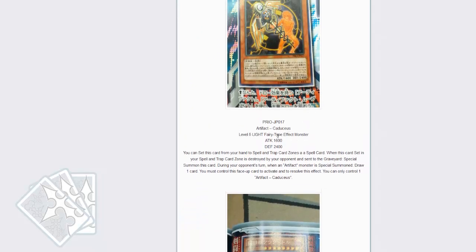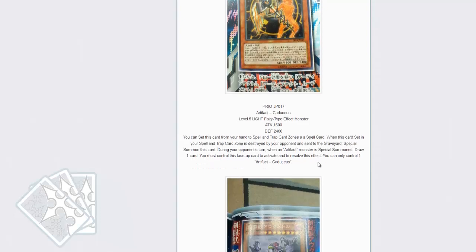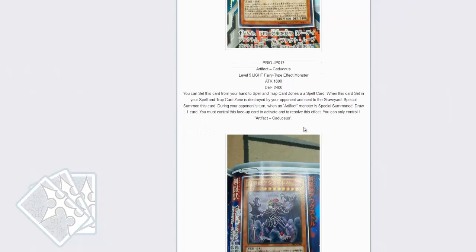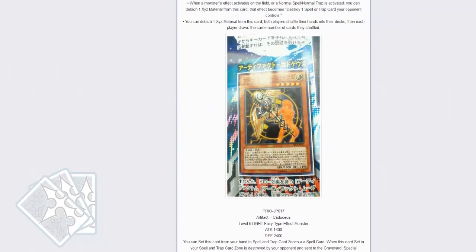The next one is Artifact Caddis. You can set this card from your hand in your Spell and Trap card zone as a spell. When the set card in your Spell and Trap zone is destroyed by your opponent's card and sent to the graveyard, special summon this card. During your opponent's turn, when your artifact monster is special summoned, draw one card. You can only control one face-up copy to activate and resolve this effect, once per turn.